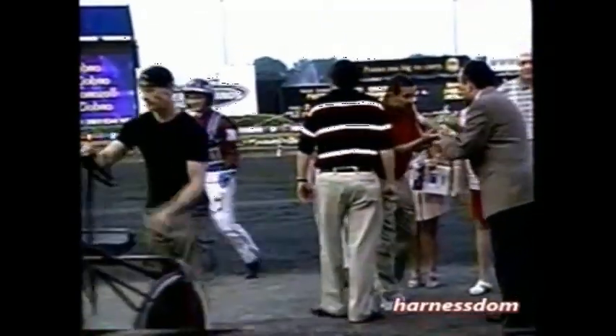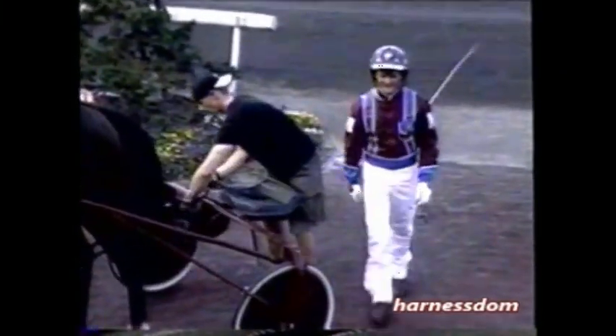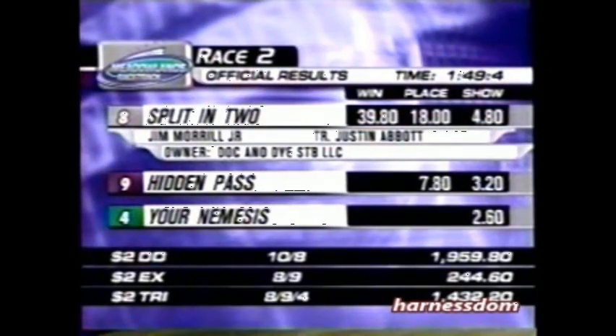Split in 2 paid $39.80 to win. $18.80 place. 9 Hidden Pass $7.80, $3.20. The 4, Your Nemesis, $2.60. Exacta 8-9: $244.60. 8-9-4 trifecta: $1,400 — $32.20. And tonight's daily double 1-0, 8: $1,959.80. No changes in the upcoming third race.